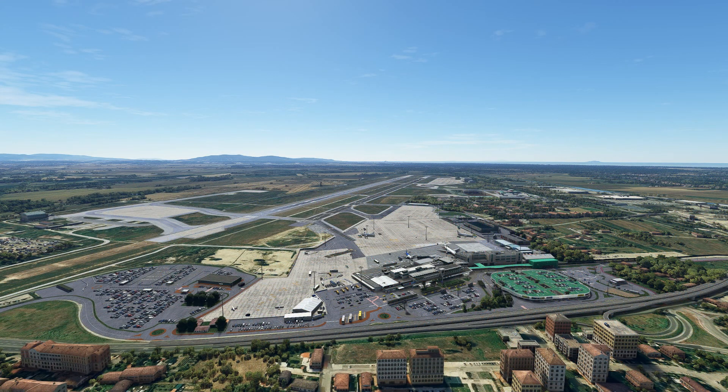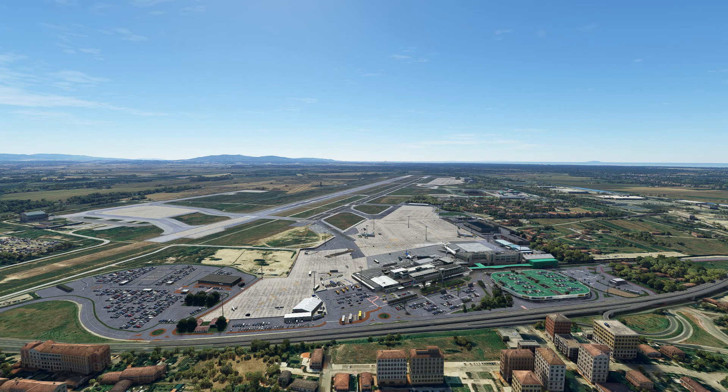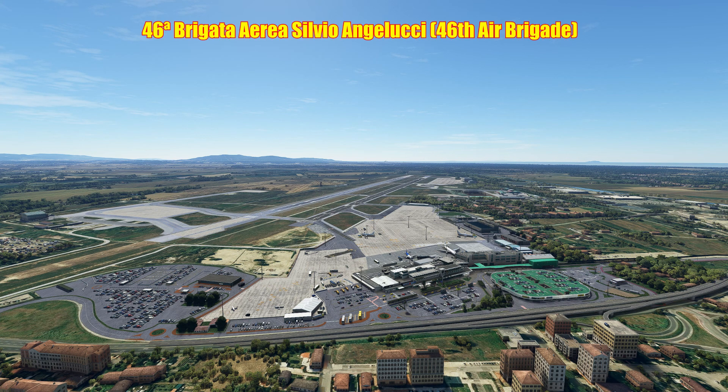The airport had its own railway station with services to and from Pisa Central, but this was closed in December 2013 to allow construction work to begin on a new fully automatic connection known as the Pisa Mover. This new rail service finally came into operation in March 2017. Besides civilian operations, the airport is also used extensively by the Aeronautica Militare — the Italian Air Force — and is a base for, amongst others, C-130 Hercules and C-27J Spartan transport aircraft. The airport is home to the 46th Air Brigade.